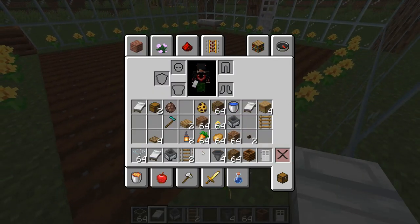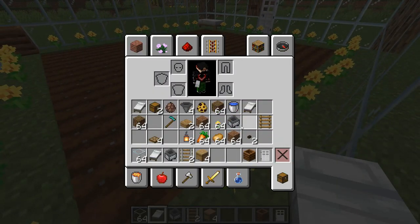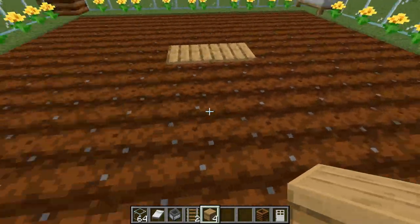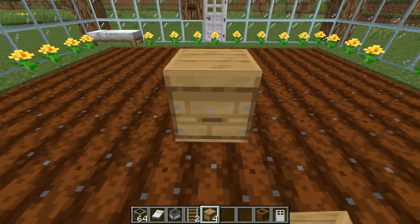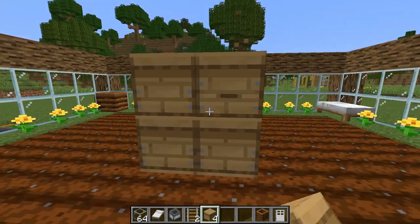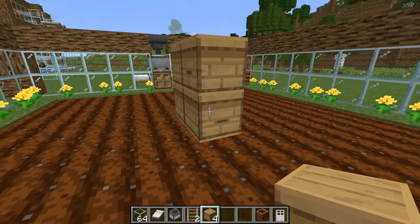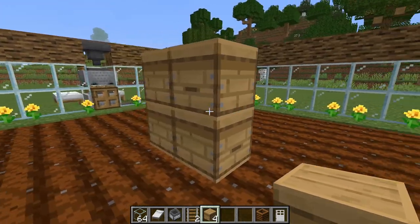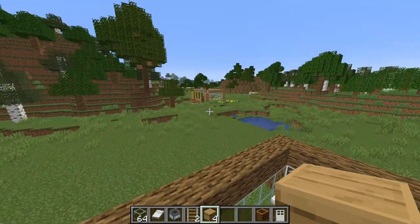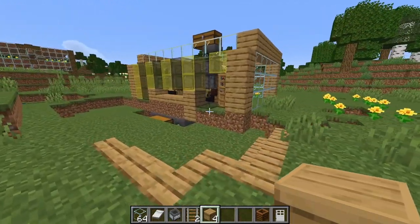Now for the bees — grab your beehives or bee nests, whatever you're going to use, and point them in all four directions: one forward, one to the left, one to the back, and one to the right. You can see the little slot there. If you're using a bee nest you can tell the direction it's facing based on the holes in the front.